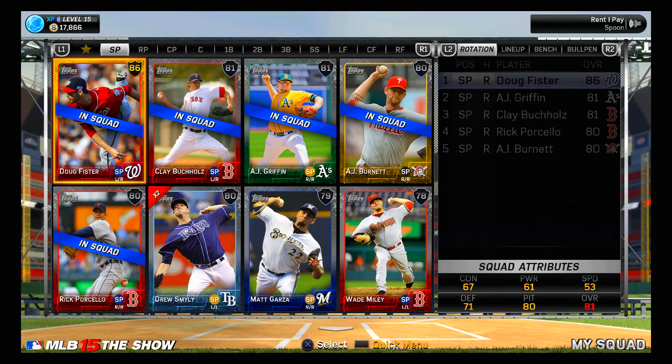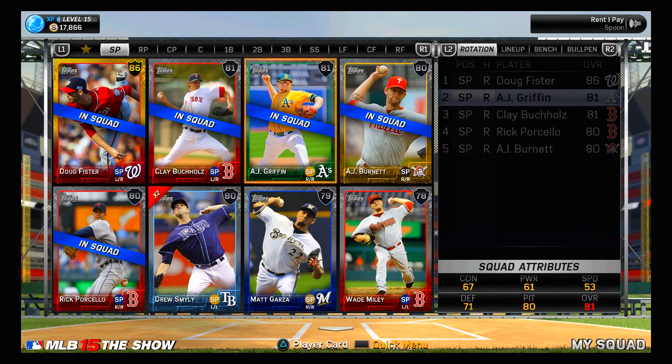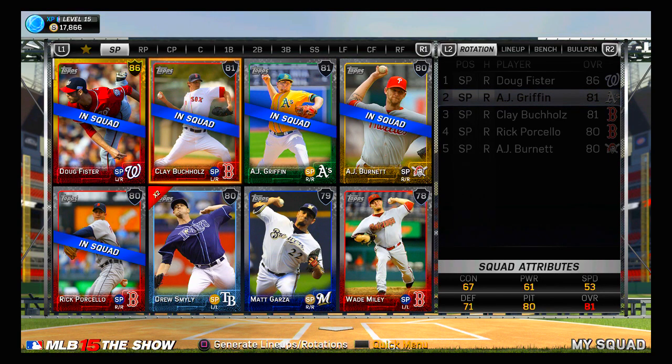Moving over to the rotation right now, we have Doug Pfister obviously as our number one, AJ Griffin is going to be our number two, Clay Buckles is our number three, Rick Porcella right here — another Red Sox — is our number four, and then AJ Burnett is our number five.